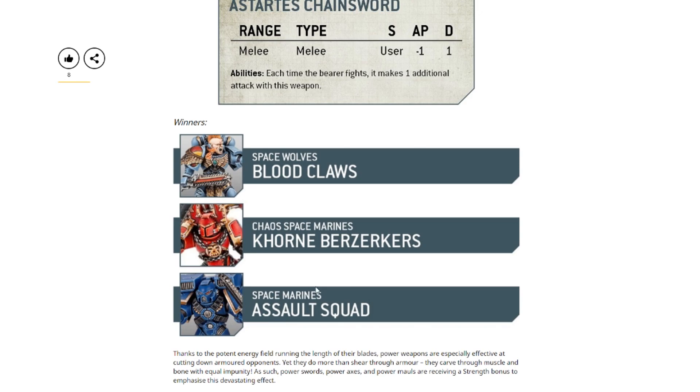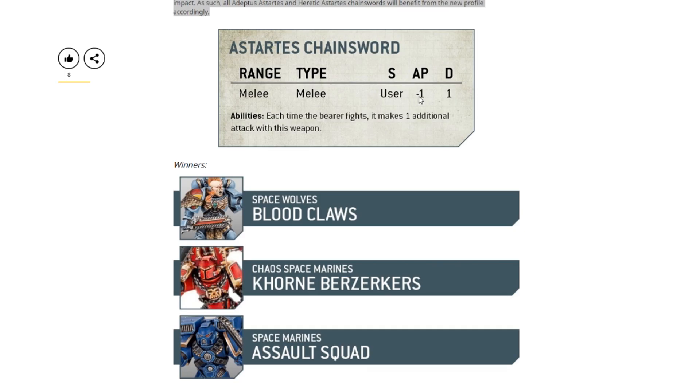Especially when you consider that it was announced all of these different units are now going to have two wounds as well, so they're basically going to be Primaris. That's going to be a pretty big buff overall to any unit that uses chainswords as their main source of damage. You're not only going to get a ton of attacks because of the extra attack ability, but now you also have the extra minus one AP, which is going to help you kill pretty much everything that's not super heavily armored — really good at clearing chaff infantry or possibly even other Marines, as long as they're not toughness five or have a two-up save.